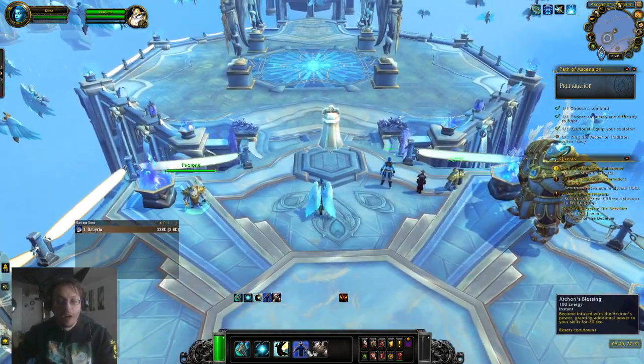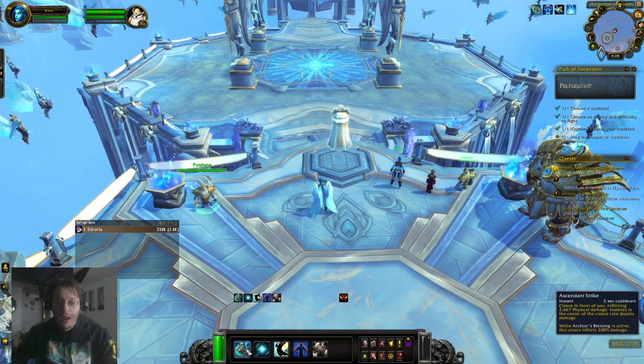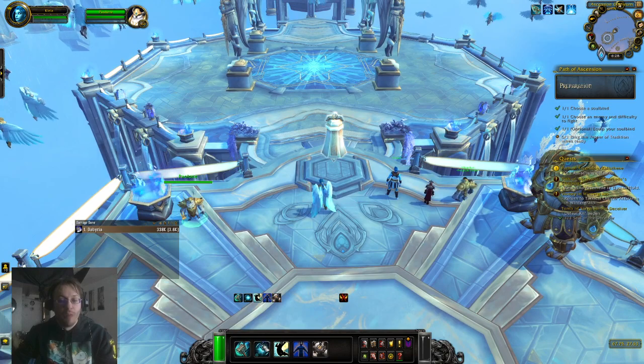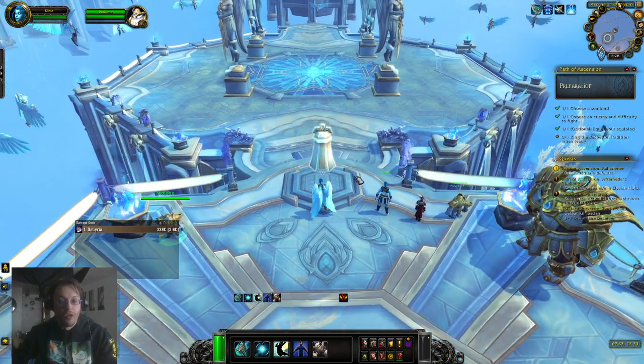Once we have Archon's Blessing, we'll of course be spamming Ascended Strike. We're going to use our Keen Insight on one of his Phylacteries just to blow it up, so that way we get an extra 10% crit during that window.